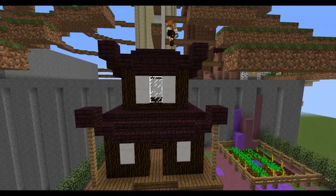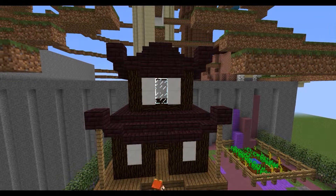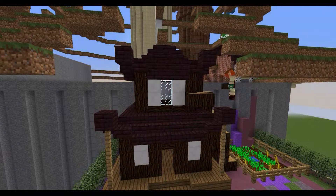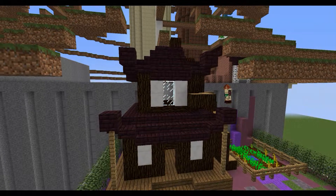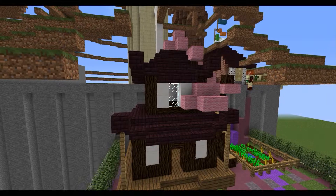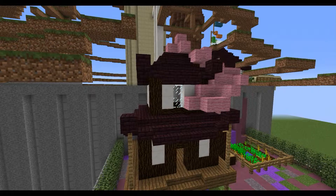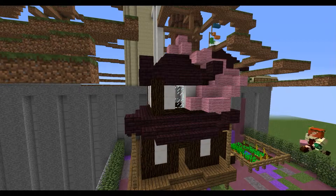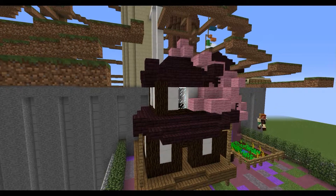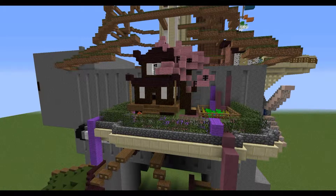On the second floor we've got another little room. Up by the side of this building I'm adding a cherry blossom tree which is almost leaning into the house, and some pink wool to be the leaves. Adding nether brick fences inside to have the appearance of branches or twigs within the leaves.